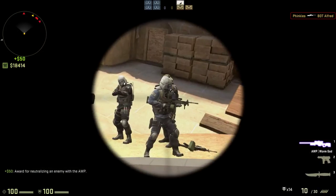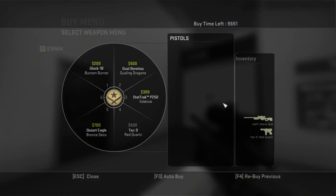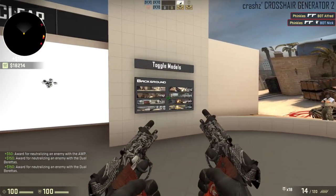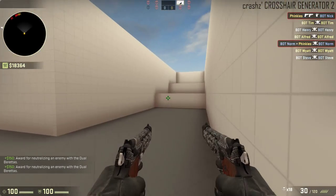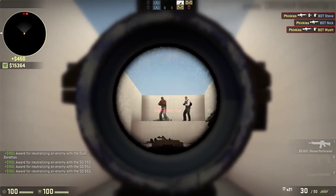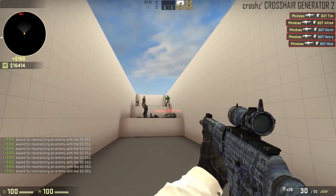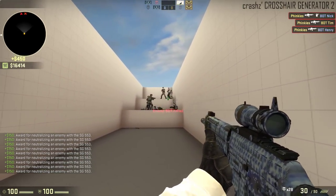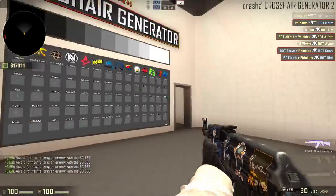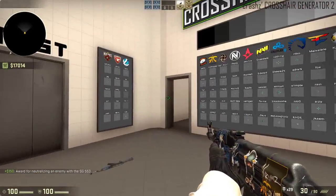You can practice with the AWP even though you can't even see the crosshair with the AWP. You can basically choose whatever you want to practice with and see if you like your crosshair. All the bots are going to spawn up here — I think it may be just to test your accuracy when enemies are at different heights. You can also choose a background like Mirage, and choose different colors — whatever colors you want.